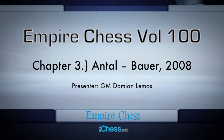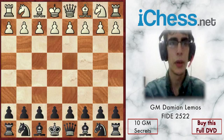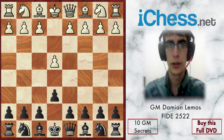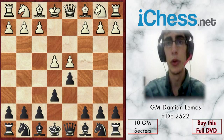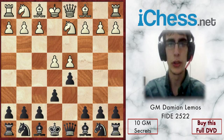Now we'll study a game between Antal and Bauer. We'll see a French Defense. After the main moves, white plays Nd2, which is the Tarrasch variation.